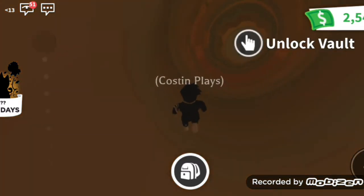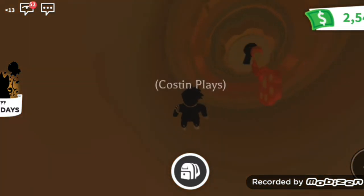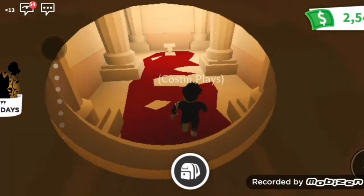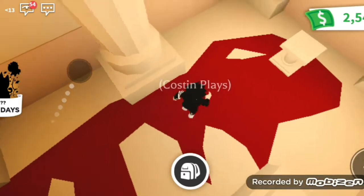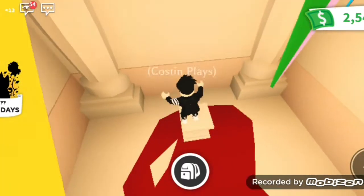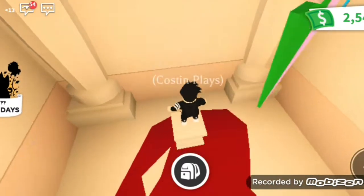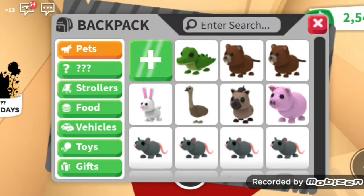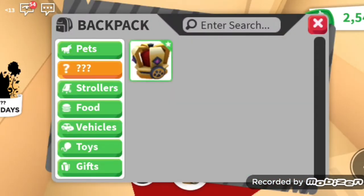Press 'Unlock Vault' for the second vault. The second vault is unlocked! On this table there is the Founder's Crown — but for me the table is empty; for you, the Founder's Crown will be on this table.